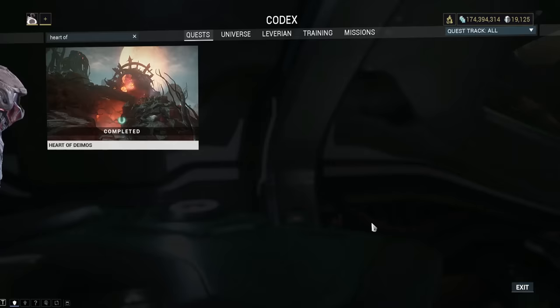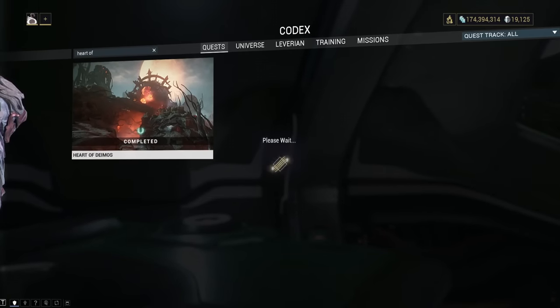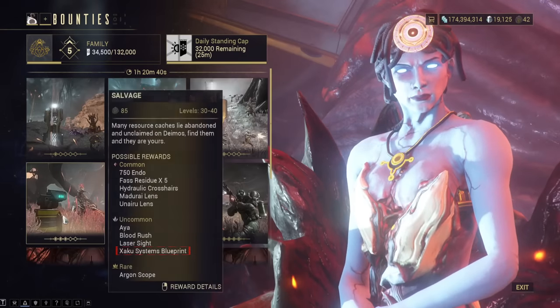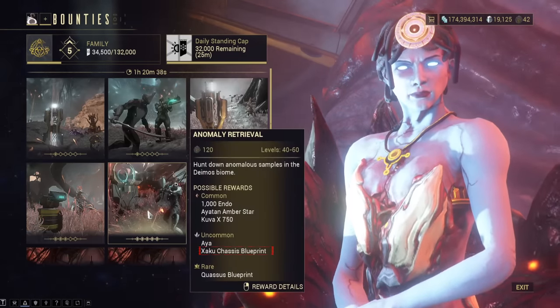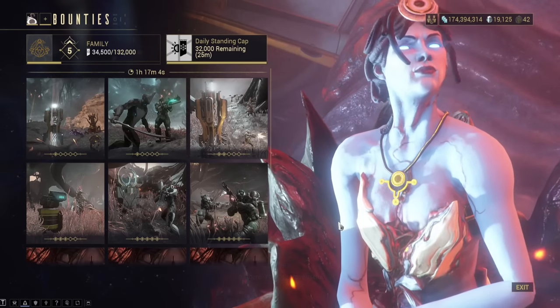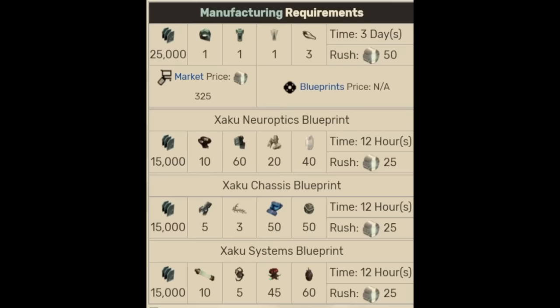Zaku. His main blueprint is rewarded after the Heart of Deimos quest is completed, and his parts can be found in the bounties of the Necralisk. You will also need some basic Deimos resources, so make sure to smash everything while doing these bounties. You will also have to do some mining on both Deimos and Venus, and some fishing in the caves of Deimos and the oceans of the Plains of Eidolon.